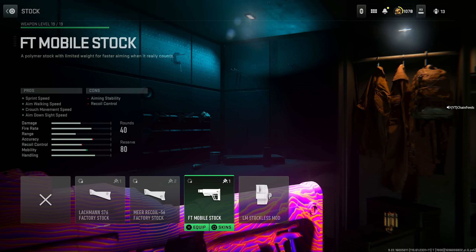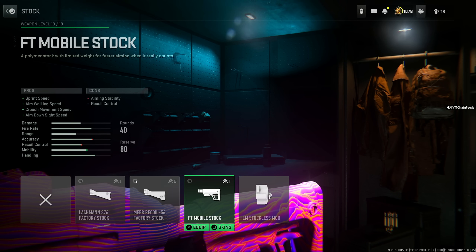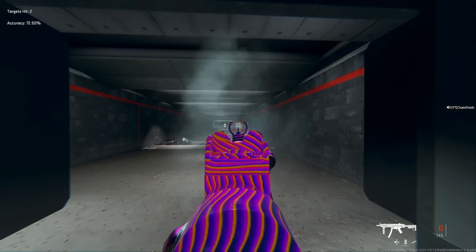Last, put on the FT Mobile stock — since it got buffed recently, this is the ideal stock. Going stockless is not ideal; you'll end up with more recoil. Sprint speed, aim walking speed, crouch movement speed, and aim down sight speed, at the cost of aiming stability and recoil control. Increase aim walking speed to around negative 1.30 inches and aim down sight speed to around negative 2.80 ounces. For a weapon that melts this quickly with very little recoil, what more could you ask for?